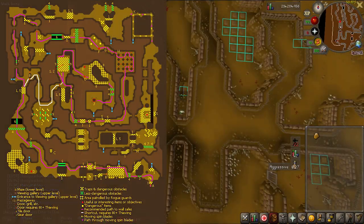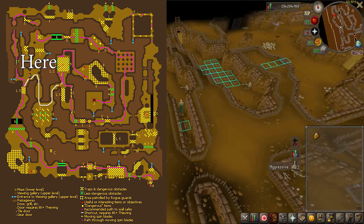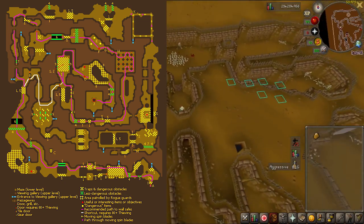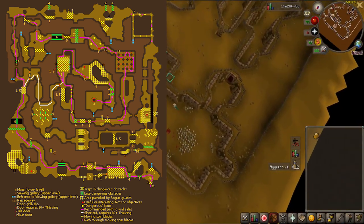There are two routes: the long and short route. The short route takes a shortcut that requires 80 thieving but skips half of the maze. I really don't recommend waiting until 80 thieving to take this shortcut, as you will have wasted a lot of GP getting to that level. But if you already have 80 thieving, you might as well use it.